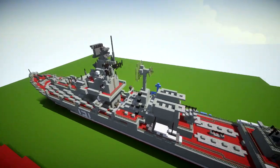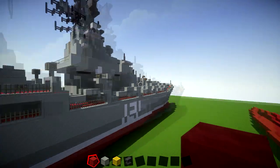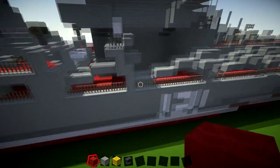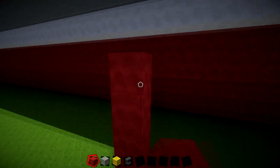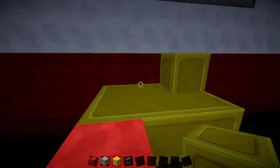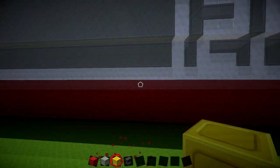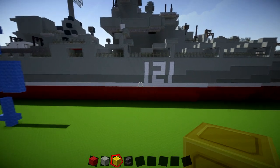Let's get started on this build — it's going to be a fun one. Before we begin, if you're building in the water or transferring it in via World Edit or MCEdit, I'll show you where I put my water line. I like to have a layer of red showing and then a white layer, so you're actually four layers underneath the water. It's kind of up to you, but having the red and white showing — four blocks — is going to be fine.